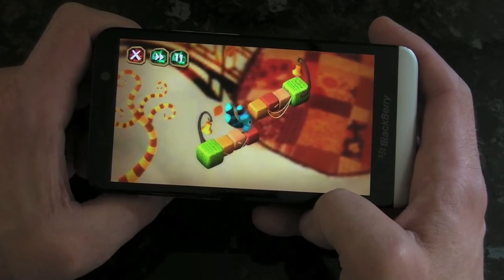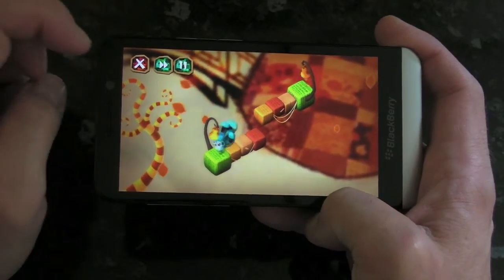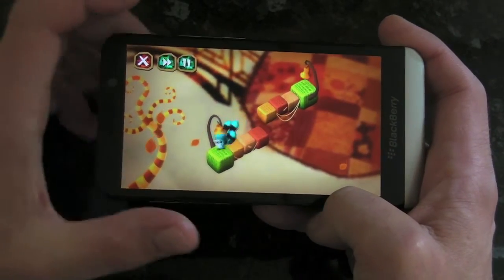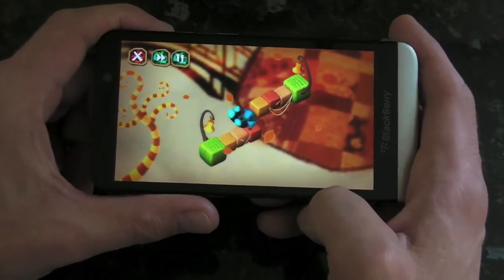Here we are on the first level, and as you can see up at the top left-hand side of the screen, we've got a few controls — we can exit, we can speed things up which speeds our little character up, and there's a pause button as well.